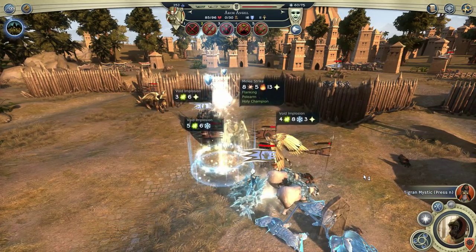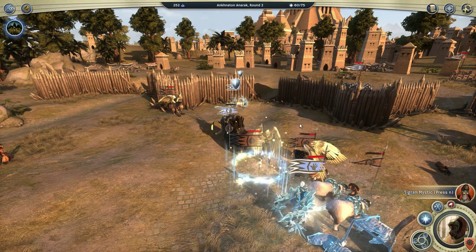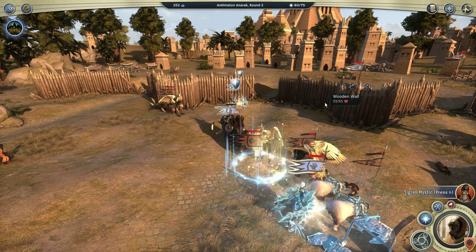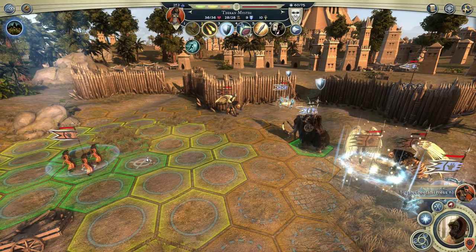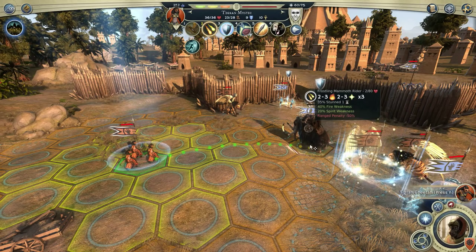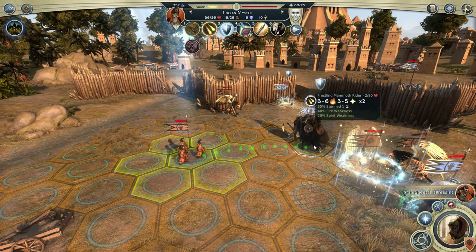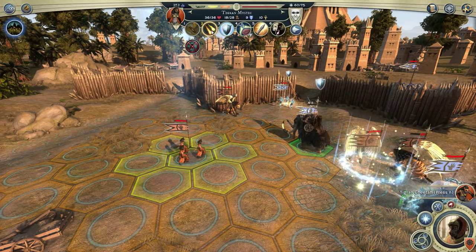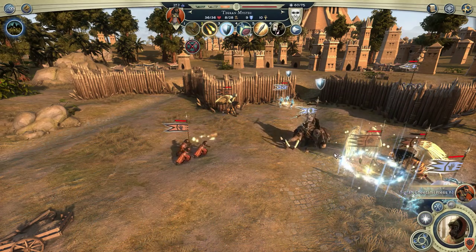The Archangel kills the Reaper, but he explodes when he dies — Void Explosion deals ice and spirit damage to everyone nearby, so he did get the last laugh. The Frostling Royal Guards also explode with ice damage when they die. Lastly, attacking the Mammoth — magic balls from the Frostlings. The end of him.